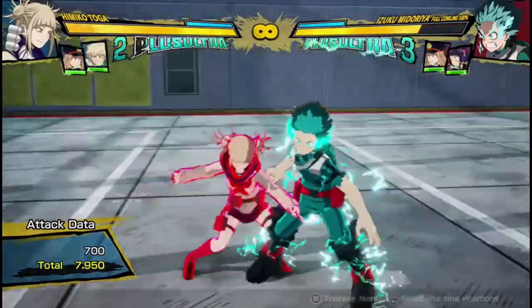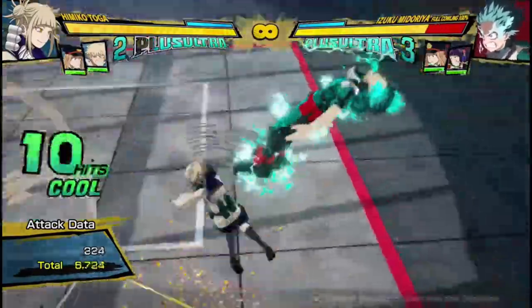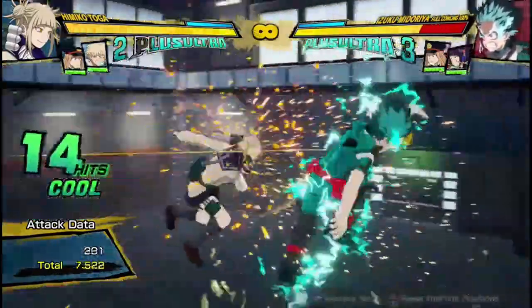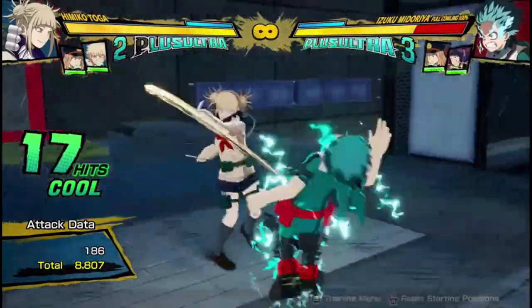It's gonna do about 8,000 or something damage. There we go — 8,600, and you get a wall splat. So yeah, the red attack is just good at adding damage to your combo.